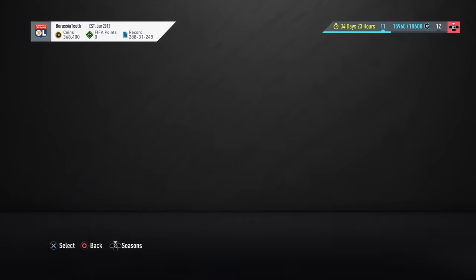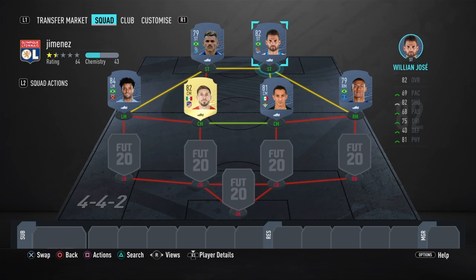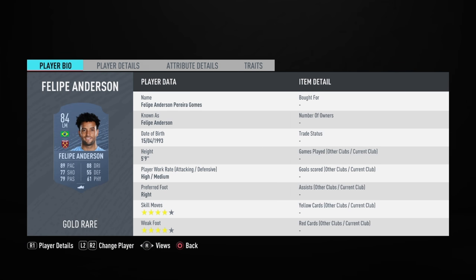So if we go over to squads — for the three goals with La Liga, I'd use William Jose. Then for the curved shots with Liga NOS, I'd use Suarez. And then obviously for the four star weak foot objective, both Richarlison and Anderson both have four star weak foot or above.